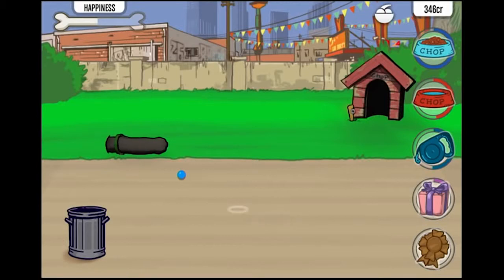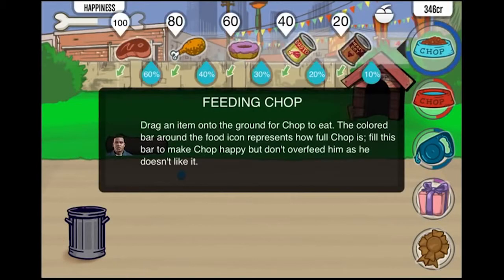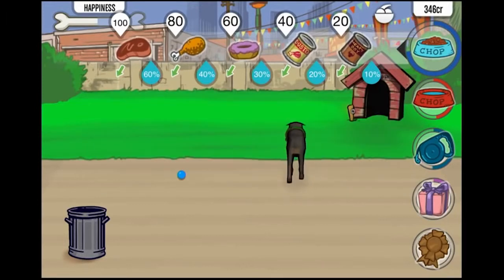What happens when I just tap it? Let's give a little tap-a-roo. Feeding Chop — drag an item onto the ground for Chop to eat. The colored bar around the food icon represents how full Chop is.